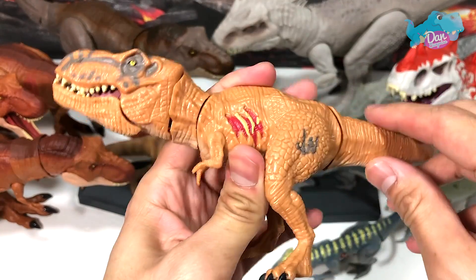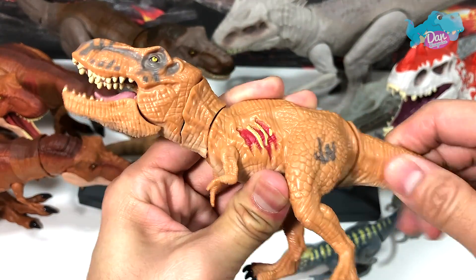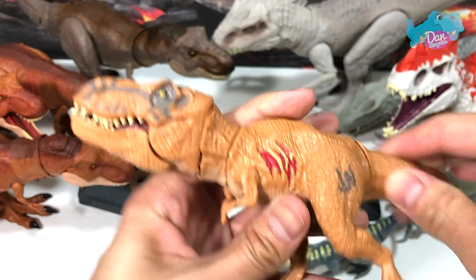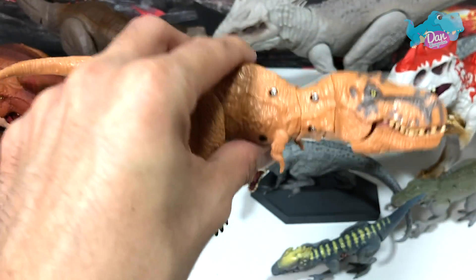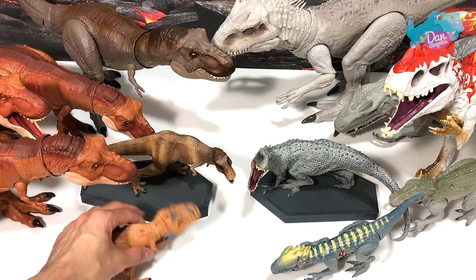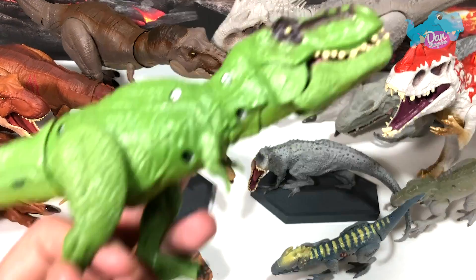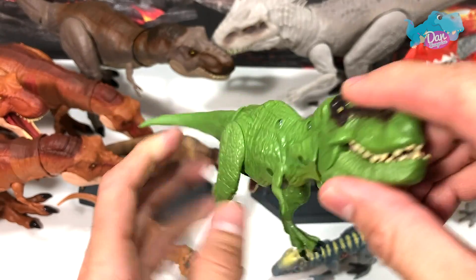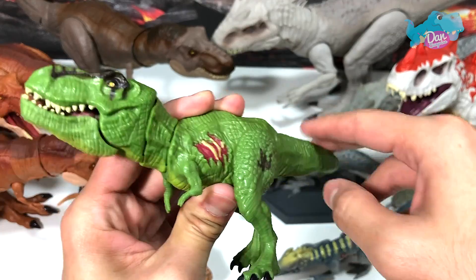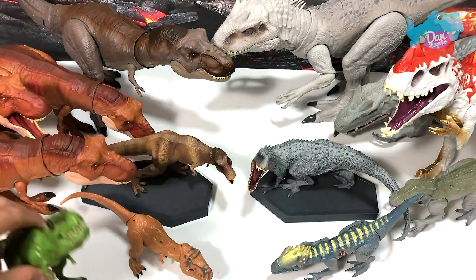This is the T-Rex version. If you move the tail it will go into chomping action, and if you twist it the jaw will open and close - so that's really nice. Next up we have a green T-Rex - a nice one in a different colored version. Same thing: twist the tail and the jaw will open and close.